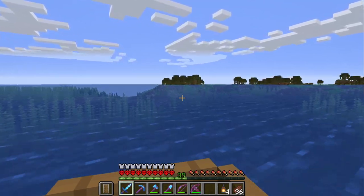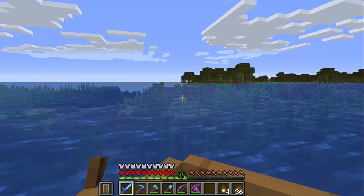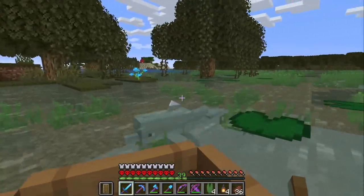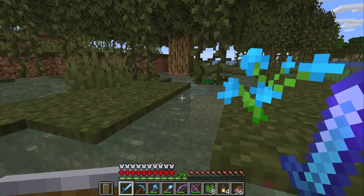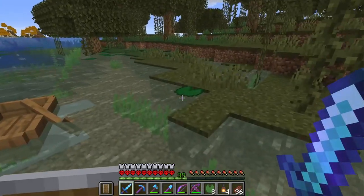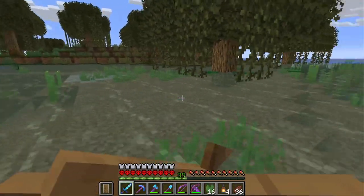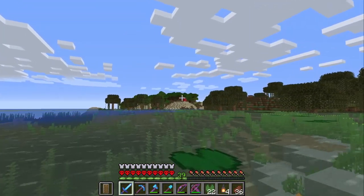We're fine — thanks for the dolphin's grace. Oh, a swamp! Let me take a quick peek. I wouldn't mind some blue orchids and could check for a witch's hut. That'd be cool — I've never done a witch farm, I heard it's a lot of work. I should have brought bone meal. Oh there are some orchids right there! And lily pads — I love lily pads. Remember when boats used to explode on lily pads? Be careful, dolphin. Let me grab a few more orchids.